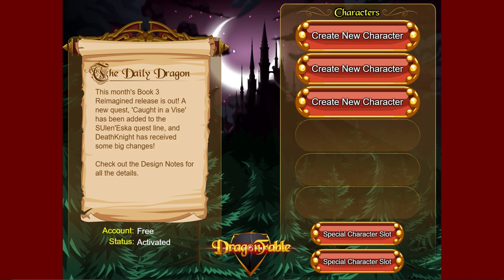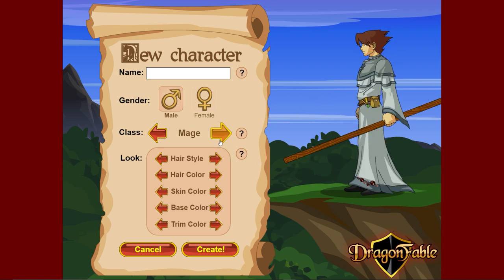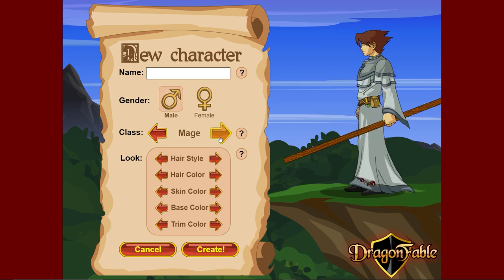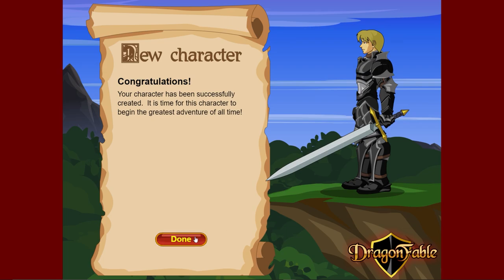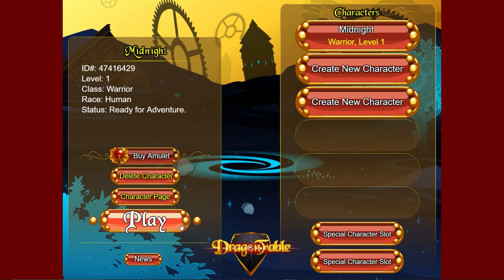Let's get started and create a character. I've made a new account. Your main class - some are better than others, but when it comes to the main story just use whatever you want. All of them are about as good. I personally like the warrior the most, so I'm going to go warrior. We made a character, clicked create, and now I'll play my character.